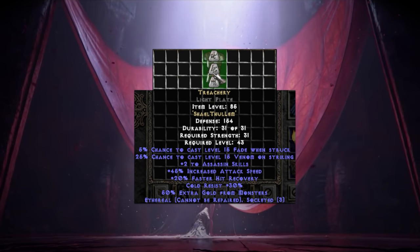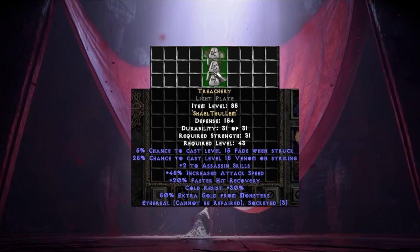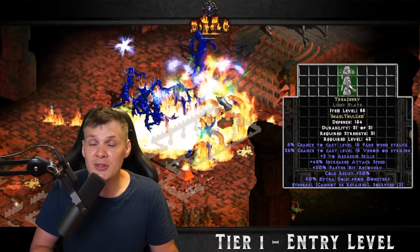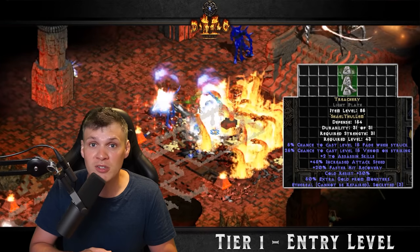The first runeword is Treachery — Shael, Thul, Lem. It has a lot of increased attack speed and a chance to proc Fade when struck. This is going to give your Mercenary, or if you choose to use it on your character, a lot of damage reduction and extra resistance. It is a very popular runeword choice for Mercenaries, and I highly recommend you make it with the first Lem rune that you drop.